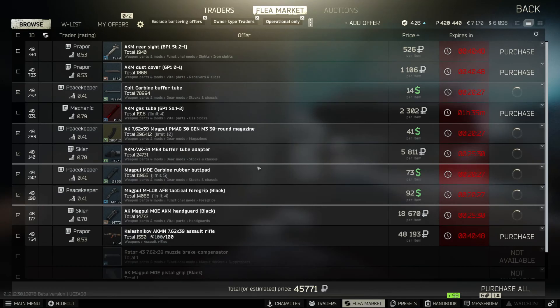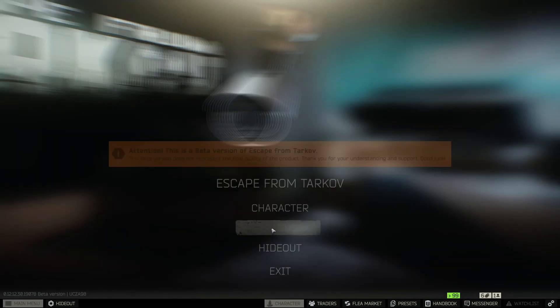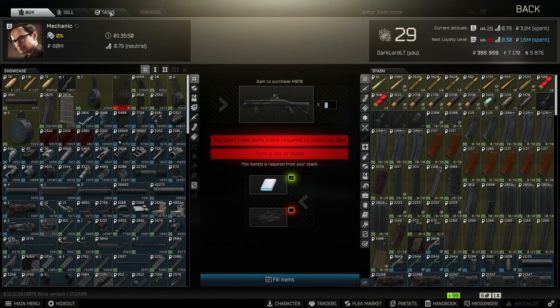Press on purchase all, then press the assemble button and our weapon has been built. Now let's go to Mechanic and finish our quest.